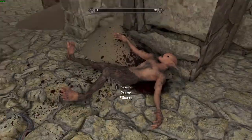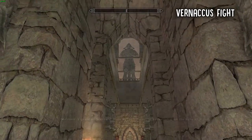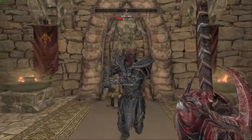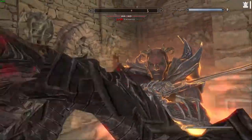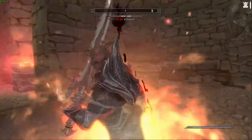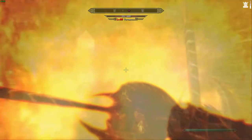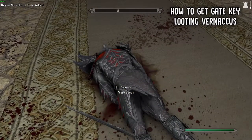We are now approaching the throne room to our left, and this is where the fort leader resides. I'd suggest making a save before you fight Vernacus — he is the leader of the fort. We must finish him once and for all to advance. Vernacus is very quick and likes to use flames to his advantage. He has a chance to gain a Fire Aura that will deal damage to anyone in proximity, and he can teleport randomly to your location. On top of that, Vernacus uses a two-handed weapon and can swing it pretty quickly. Once you finally defeat him, you will immediately gain a key to the Waterfront District Gate and also gain Karma.